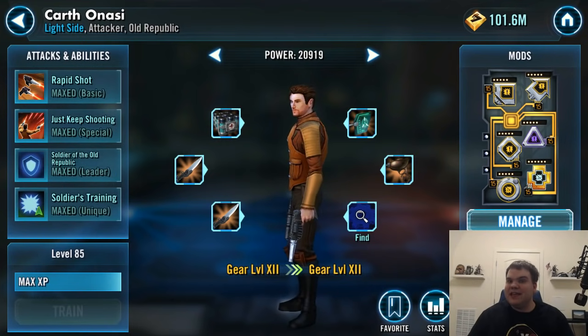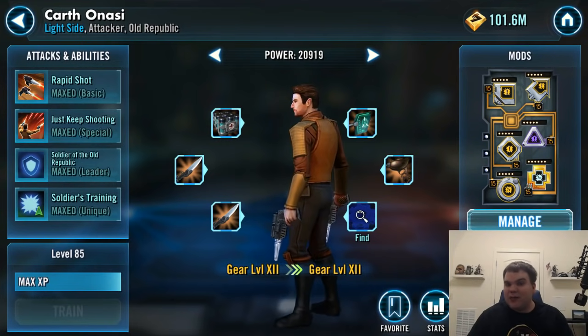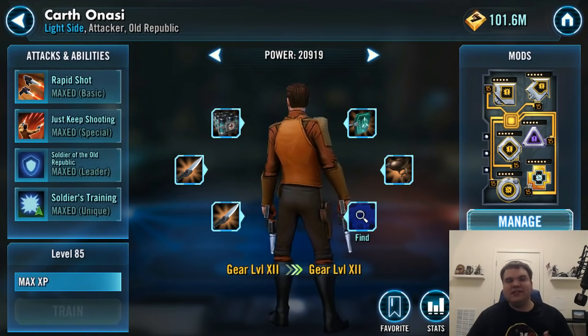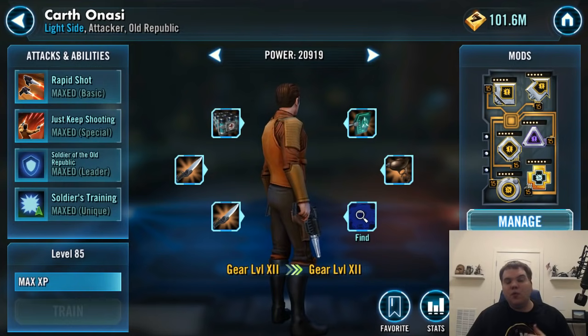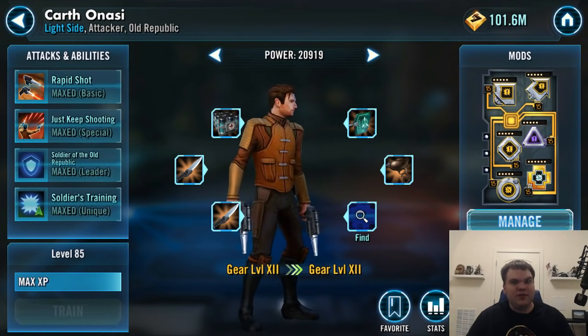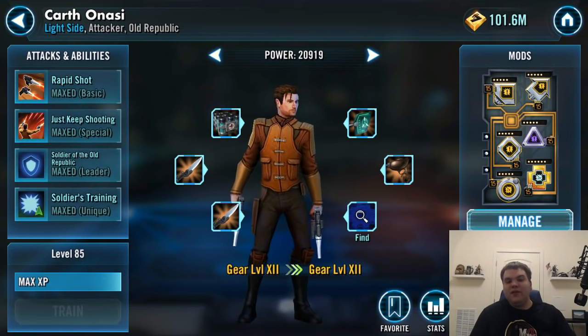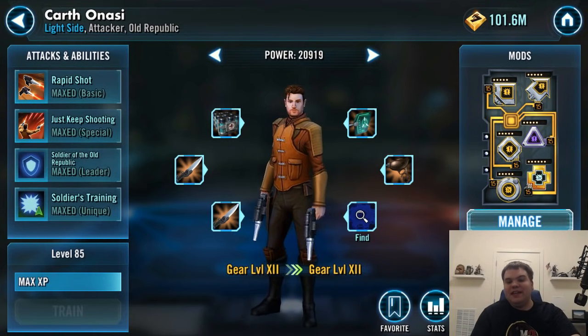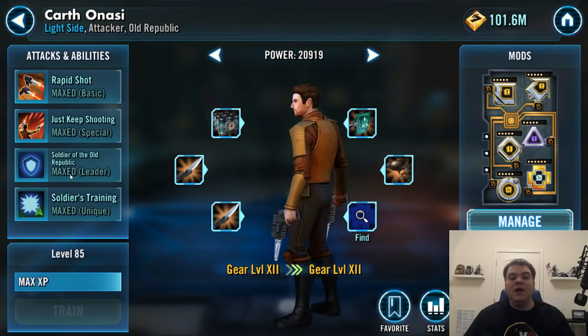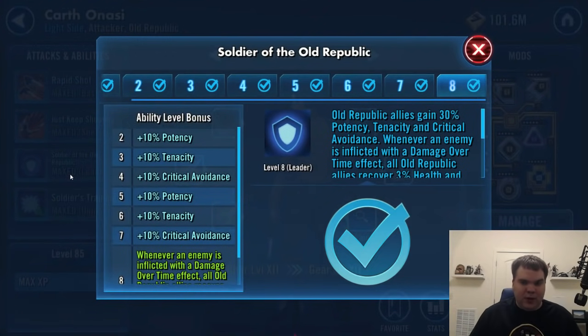We were having to rely on other leads like Kira lead for both Mission and Zaalbar. Canderous Ordo came along later, but there's also Bastila and Jolee which work with a Revan lead — but if you didn't have that Revan lead, you were kind of struggling with those characters. But here with a Carth Onasi lead, we finally get that Old Republic lead that we've been desiring so much, because it's all just about Old Republic characters.